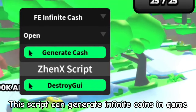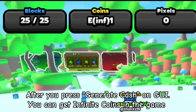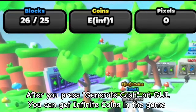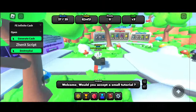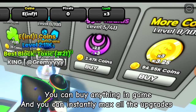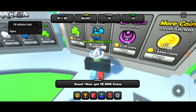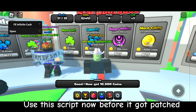This script can generate infinite coins in game. After you press Generate Cash on the GUI, you can get infinite coins in the game. You can buy anything in game and instantly max all the upgrades. Use this script now before it gets patched.